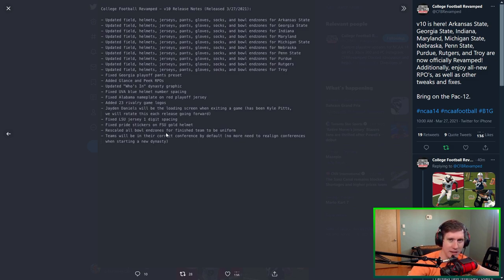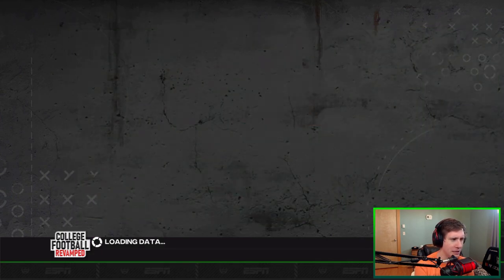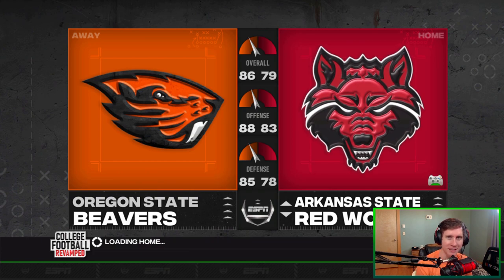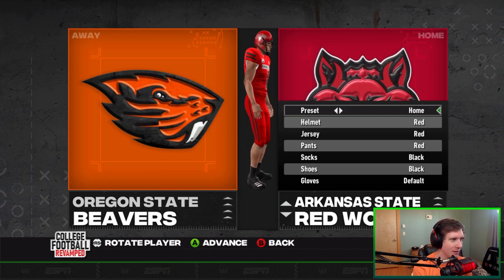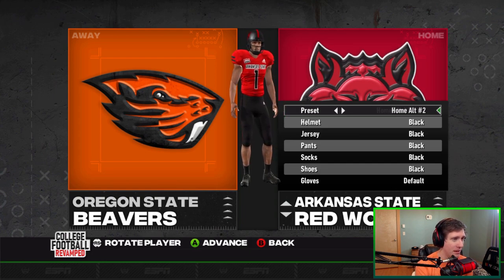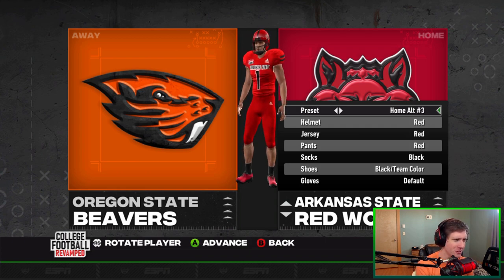Let's just go into the game and take a look at what's been changed. We'll go into Play Now and look at the uniforms that have been updated. There we go — the Red Wolves. Let's see how good they're looking. I like the shade of red. They've got the Sun Belt logo and everything. Great-looking helmets. The alternates with the black helmet and black pants are beautiful. The all-black alternates are beautiful — these are just solid.